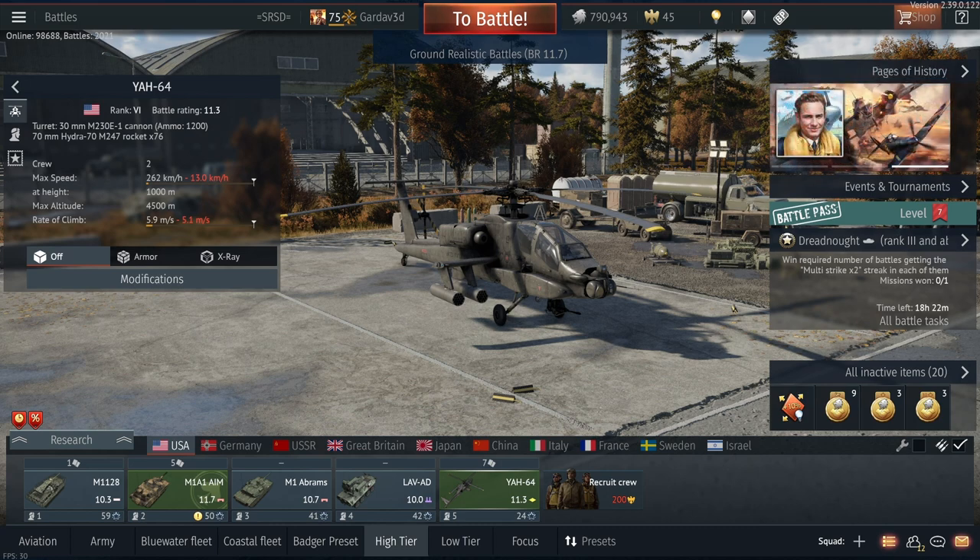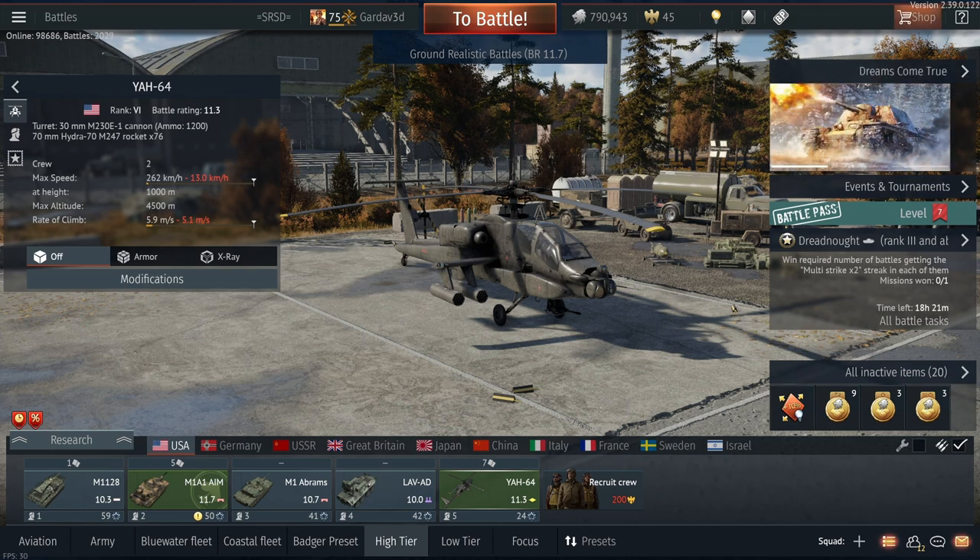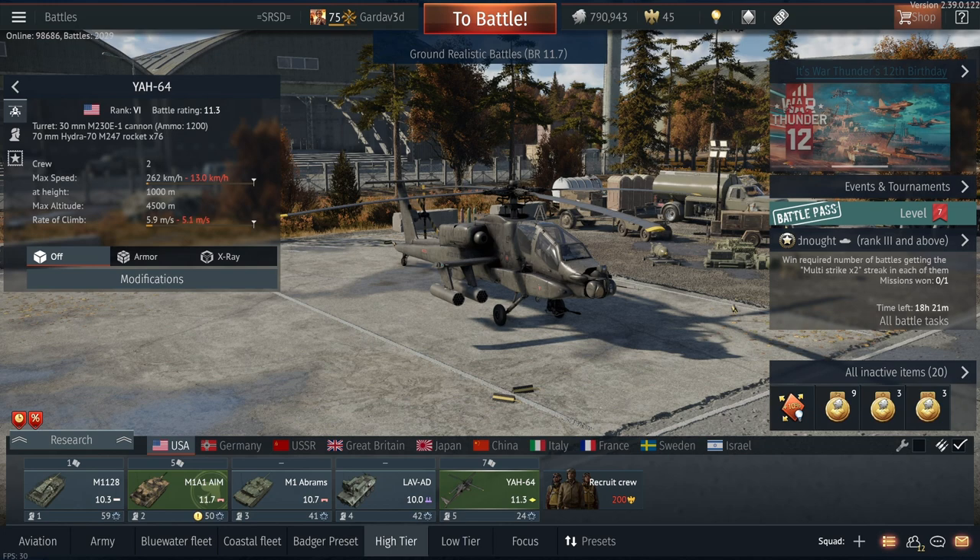Hello everyone and welcome to the new video. This is actually a video that one of my viewers on Discord gave me the idea for. Pretty much the rules are simple: I can only spawn in the Yacht 64 at the start of the match and I can only spawn vehicles from the spawn points I get with this Yacht 64. So if I do really bad, that could mean I'm out almost immediately.